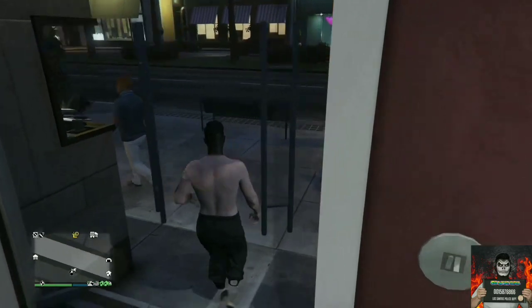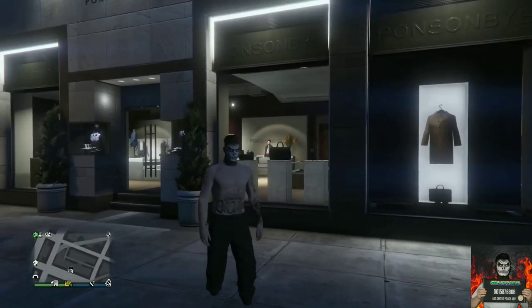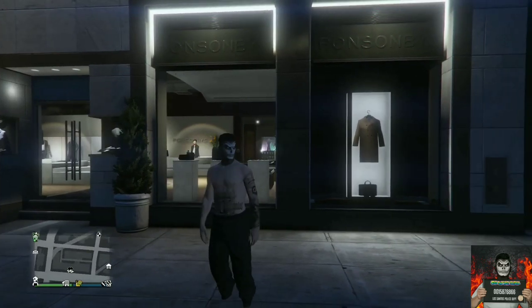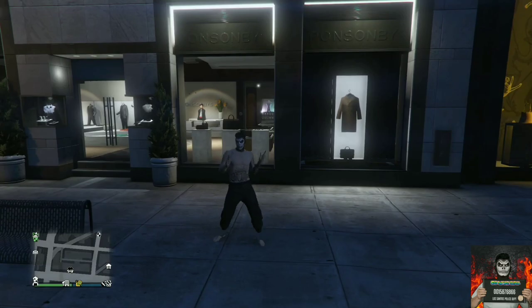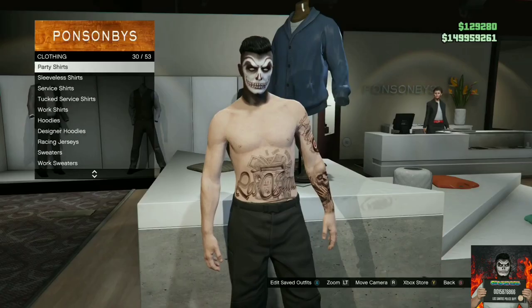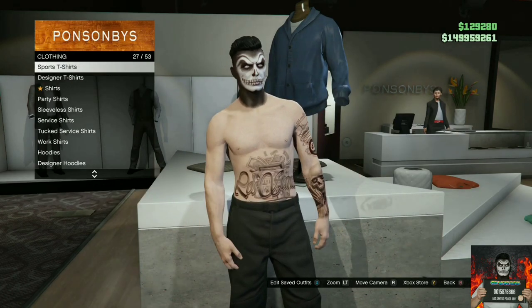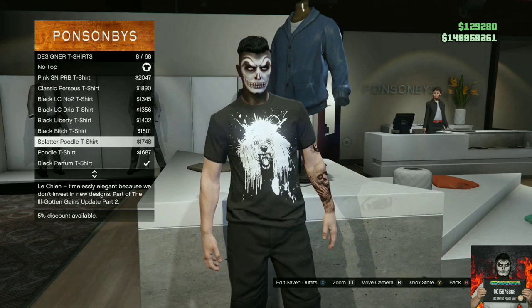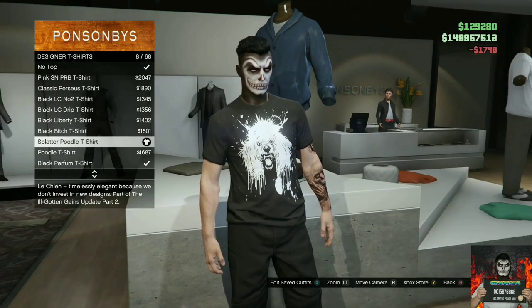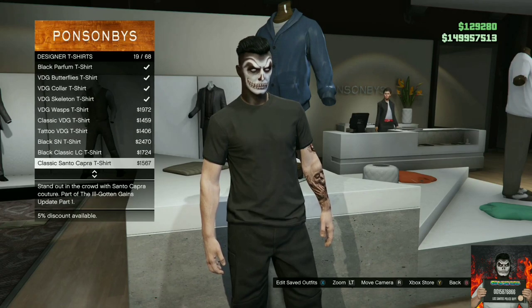You will need to make your way over to the closest clothing store. Make sure you want the racing belt on your saved outfit — basically apply the saved outfit you want the racing belt on. Your top must let you equip a utility vest, so put on your saved outfit and make sure you have a top that lets you put a utility vest on.